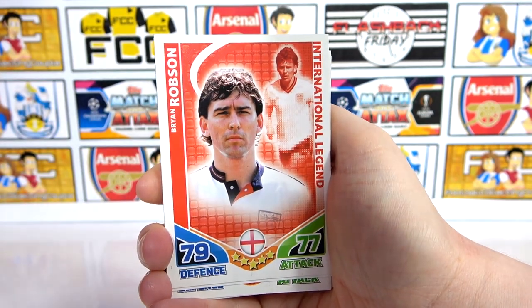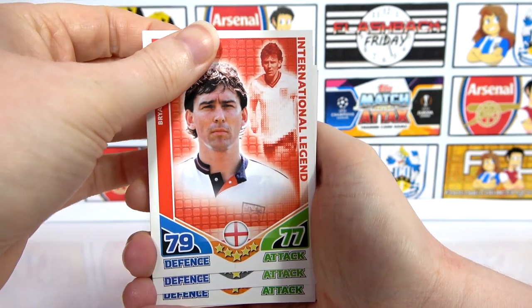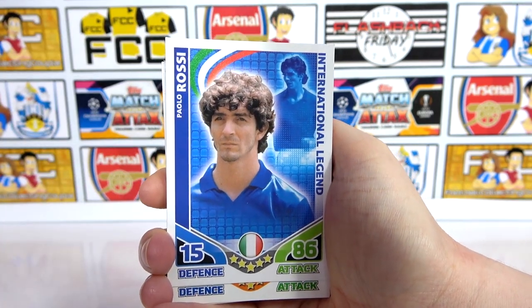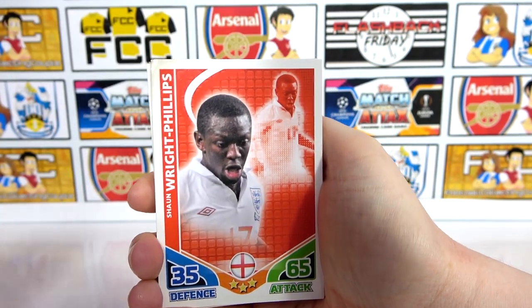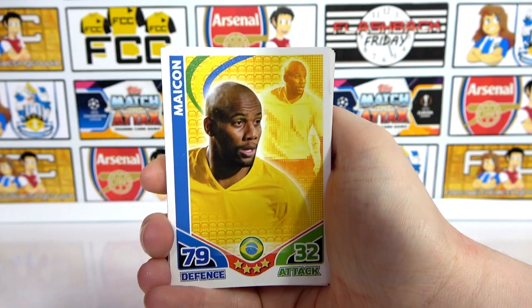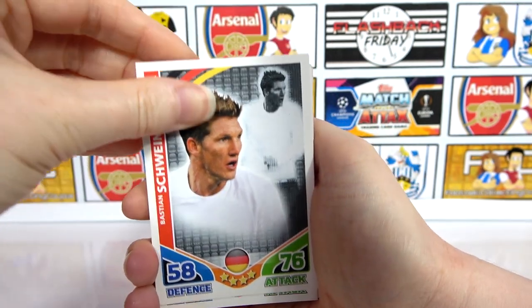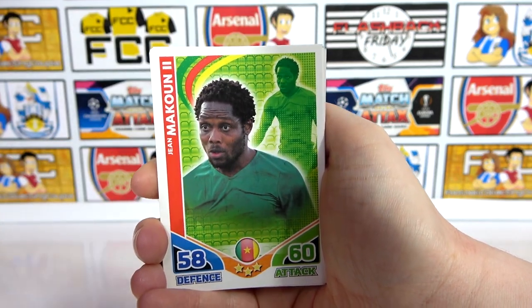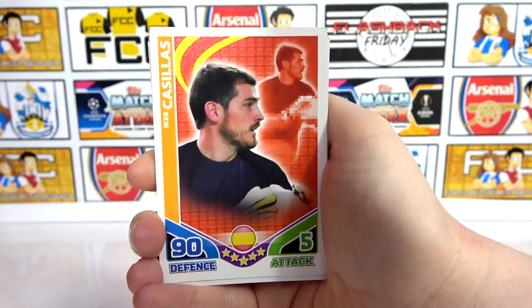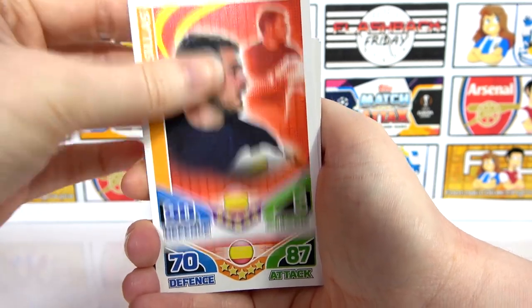Always fun to get him. Robson — nice, International Legend. There's a lot of legends in here so that's always fun to see. Imagine if these cards were mint — what a bundle it would be. Rossi, Wright Phillips, and we have a Maycomb. Schweinsteiger — we've definitely had him already. And then we have Heinzey, Macoon, Casillas — Casillas again, his base form this time, that's kind of cool.